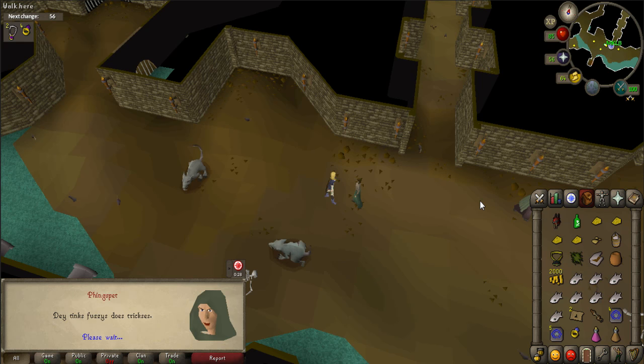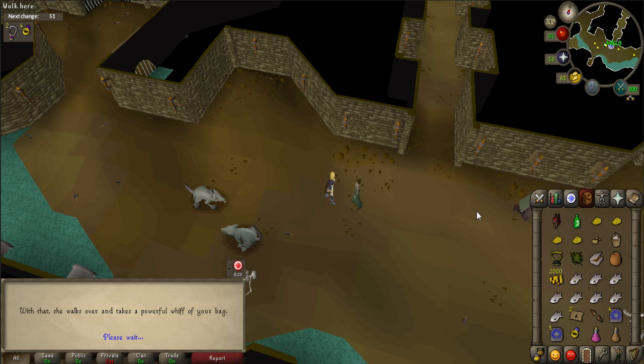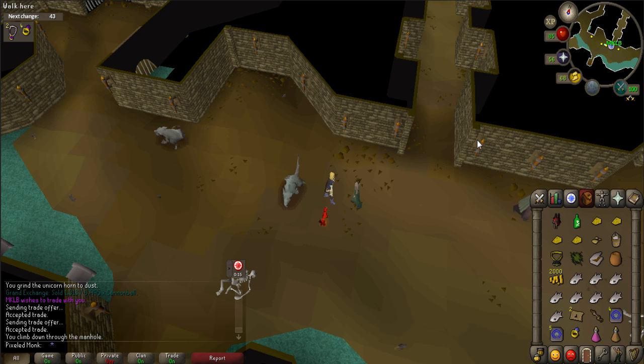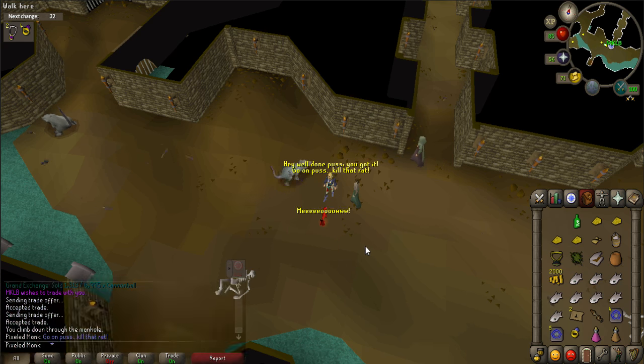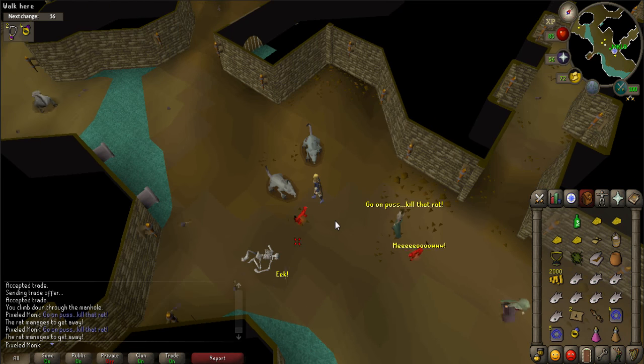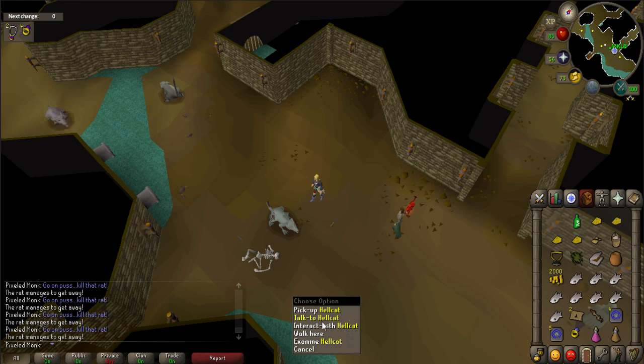Your next task is to catch eight rats with your cat. If you haven't already, drop your cat from your inventory so that it's walking beside you. Right-click on your cat and select Interact With, then select Chase Vermin. This will enable your cat to chase and hopefully catch a rat. When you are successful, your character will say "hey, well done puss, you got it." There will be many times where you will fail, so repeat this until you have caught eight rats.